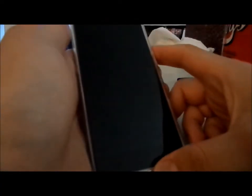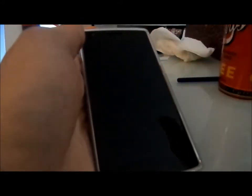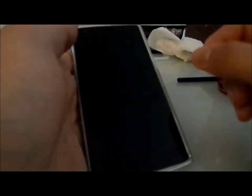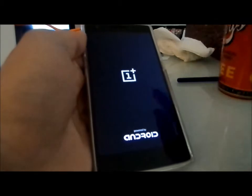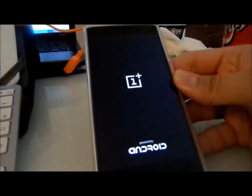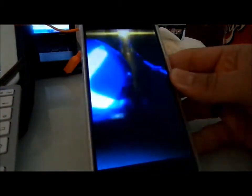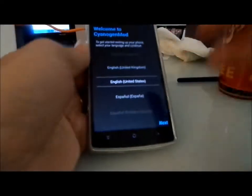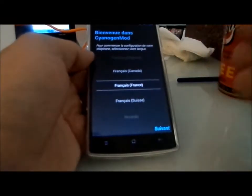Hey guys, video again. So after CyanogenMod 11S, Android stock 4.4.4, CyanogenMod 11 M8, Paranoid Android 4.44, and MADI 2.7, it's now time for the last ROM I'm going to test right now. It's PAC-Man. I have to say I'm really excited for the first boot up, because all the developers are saying this ROM is a mixture between CyanogenMod, Paranoid, and AOSP.